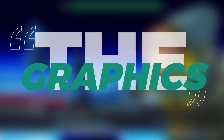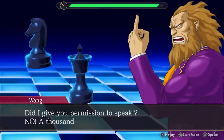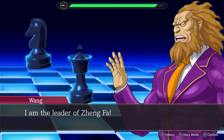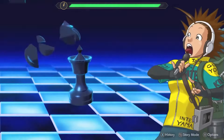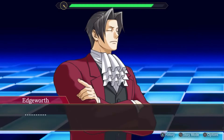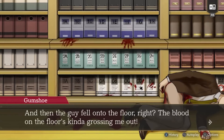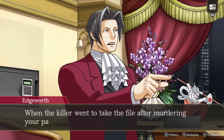Let's talk about the graphics. The visual overhaul in this collection is impressive. The HD remastered sprites breathe new life into the characters, particularly during free roaming segments where you can appreciate the intricate details of Edgeworth and the other characters. The environments are vibrant and detailed, giving the game a polished look compared to its DS origins. Watching the characters' animated reactions, especially during intense confrontations, is always a delight. However, some areas of the game show their age, particularly during certain cutscenes where the lip-syncing and animations don't quite line up. It's not a deal-breaker, but it's noticeable in an otherwise visually appealing package.